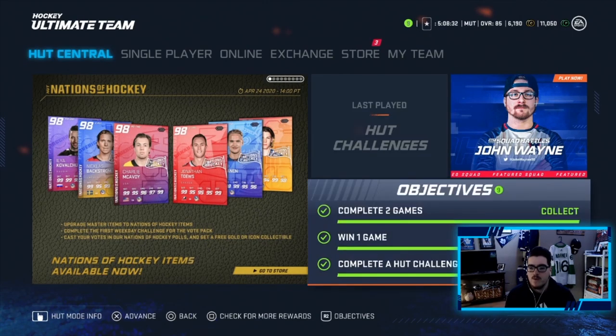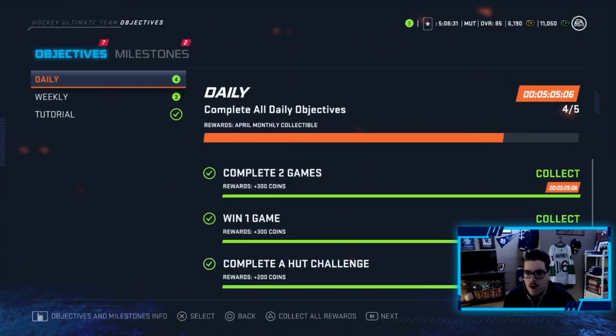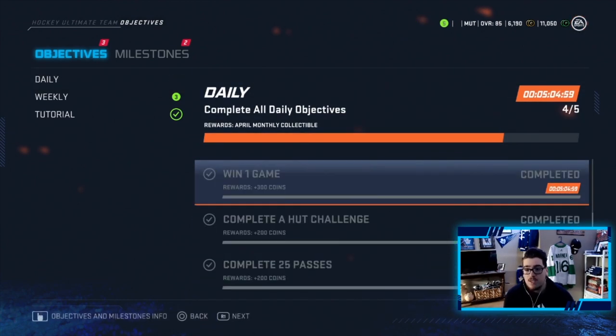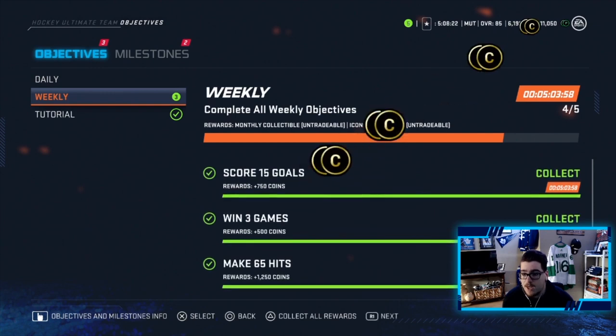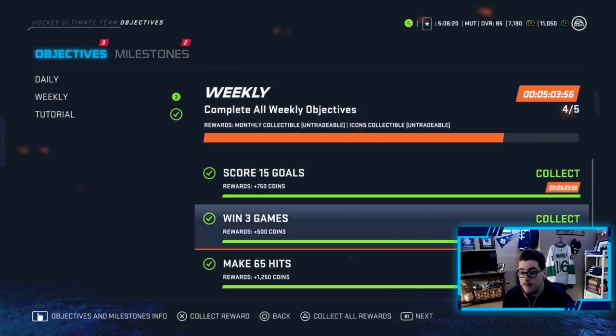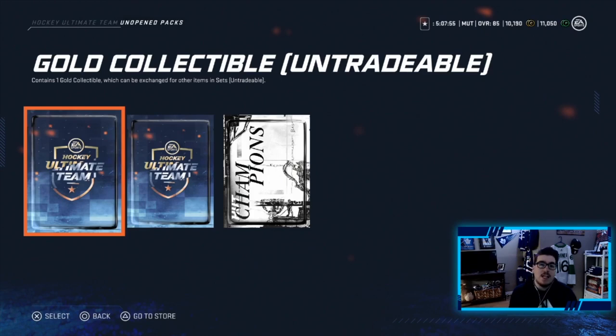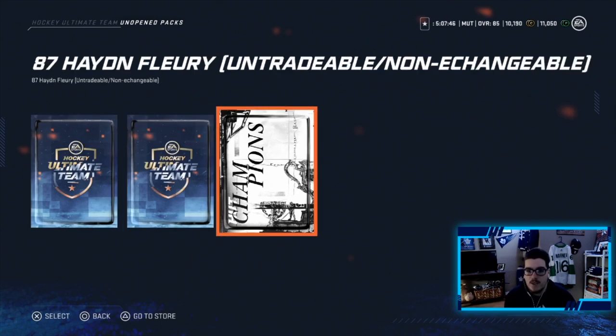Before we go ahead and roll the dice onto the board, we have a couple of things to clean house. We completed a bunch of objectives — daily and weekly — which gives us a lot of coins, very nice. The challenges we did offline gave us two gold collectibles, which is huge. We have three currently, so maybe we can keep those and do a set eventually.